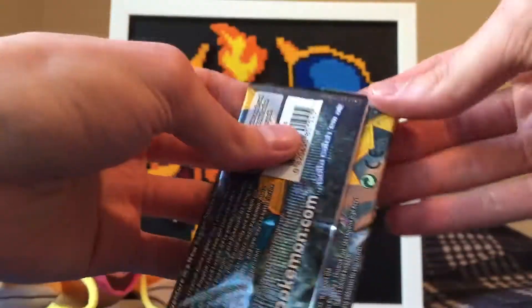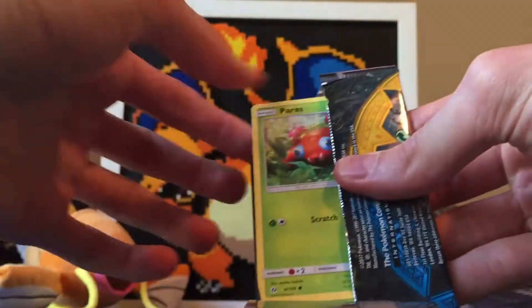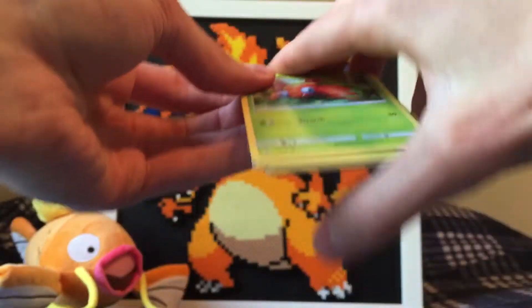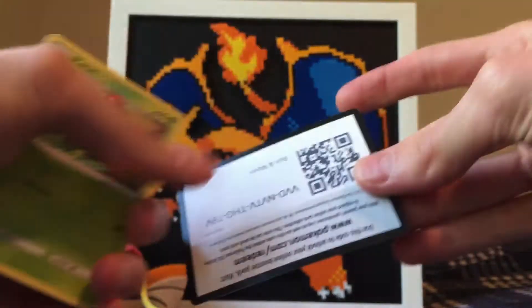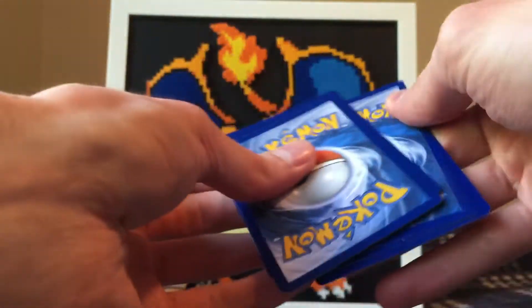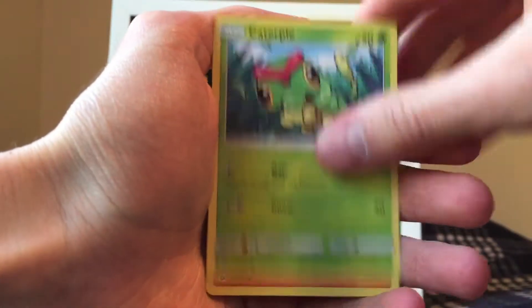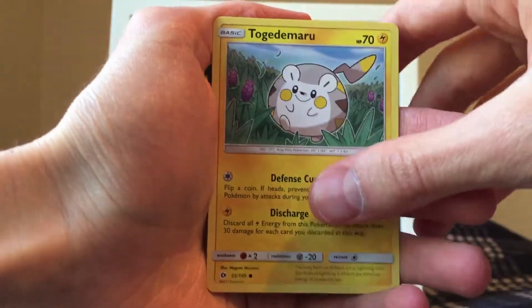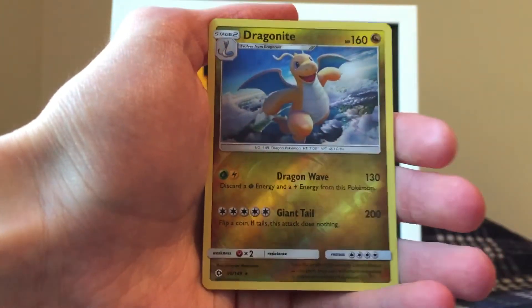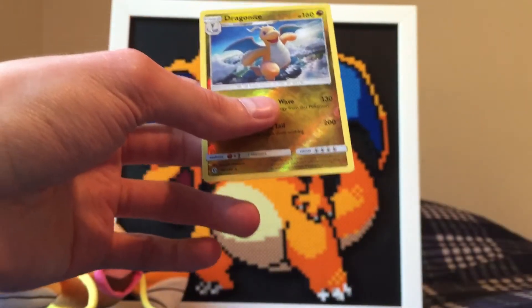Moving on to Sun and Moon. Let's see if this one single pack can bring us some luck so I don't have to go out and purchase the Umbreon Hyper Rare. So we are starting off with a Great Ball, Dark Tricks, Raticate, Paris, Caterpie, Makuhita, Chinchou, Togemorou. We got a Reverse Holo Rare — we'll definitely summarize that. And the actual Rare is a non-Holo Cosmoem. So just a regular Rare from Sun and Moon.